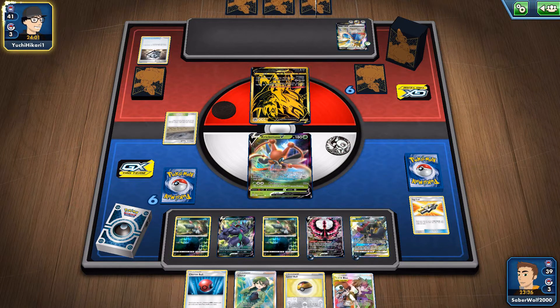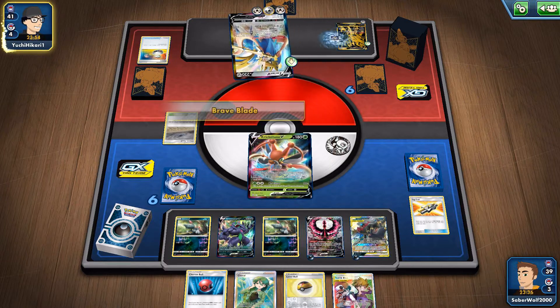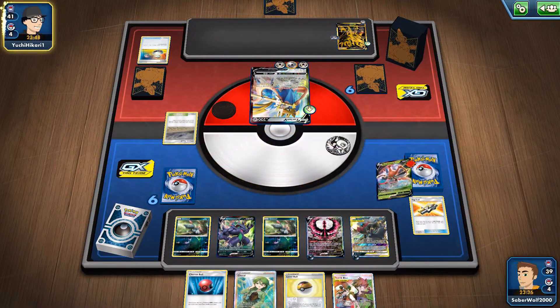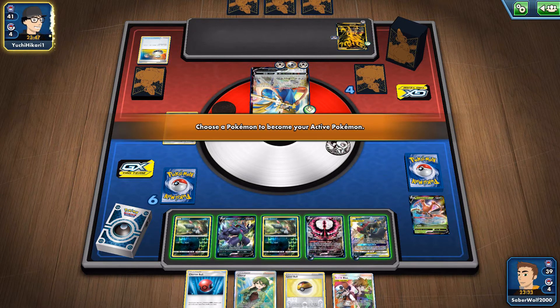Got a few Darkness energies, I have my double Sneasel, got Grimmsnarl, got Cricketune V — it's gonna help us out. I mean he's probably gonna die now. But I have what I need and I'll be able to retaliate right now. So kills the dude, and I wonder what should I promote now — that's an interesting question.